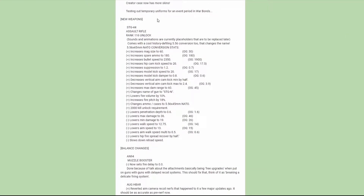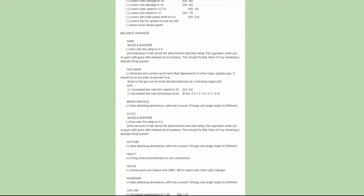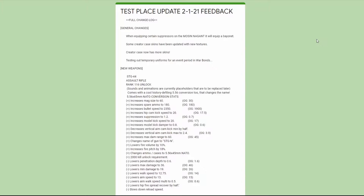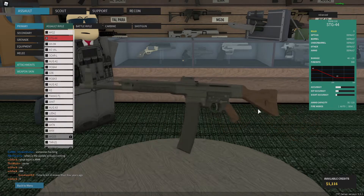The main thing here is obviously the new assault rifle — that's going to be a rank 116 unlock. I've tried it a little bit already; it's a very interesting gun with some balance changes going on. They're actually coming out with an update called Phantom Forces War Bonds, and within the first week they're going to have the Call for Bloxia 5 style uniforms for all the characters, as well as the STG-44 coming out with it.